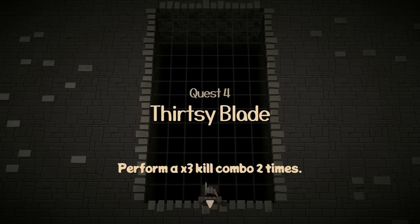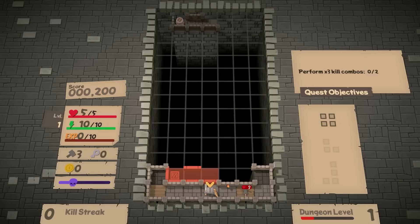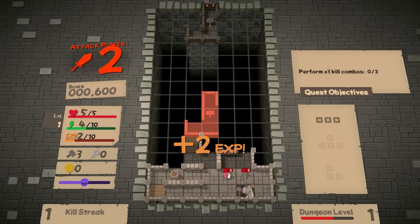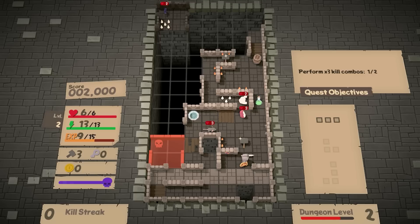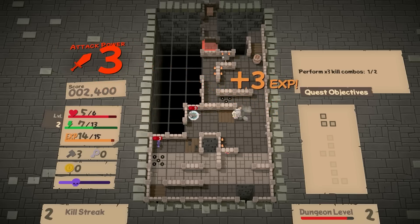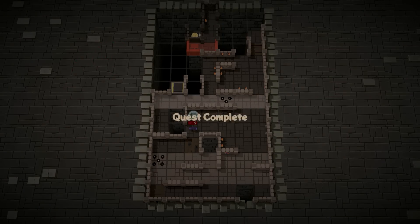Next quest — The Thirsty Blade. Perform a three times combo, two times. There's a rat but I need to just be stacking enemies. The rat is going to fall to his death. That's a three times combo — one, two, three — that's one combo. The dungeon is gonna get harder and I am not clearing this out. I need someone to attack another person. We've got our three times combo there. With a potion I do. I stab a guy, boom, I stab who he was fighting — it's all fair — and I get the third. Very neat, and I'm out of there. We did it — combos!